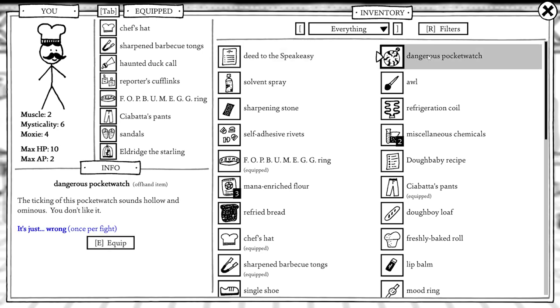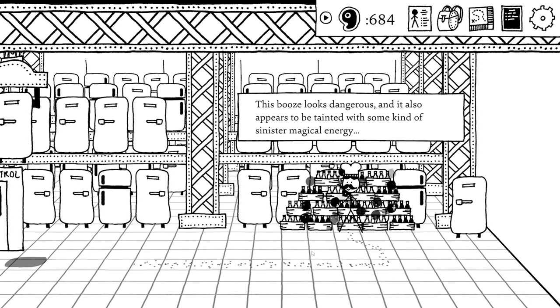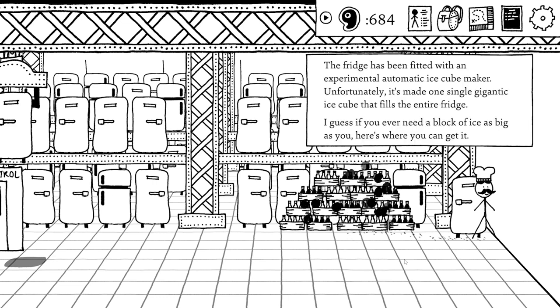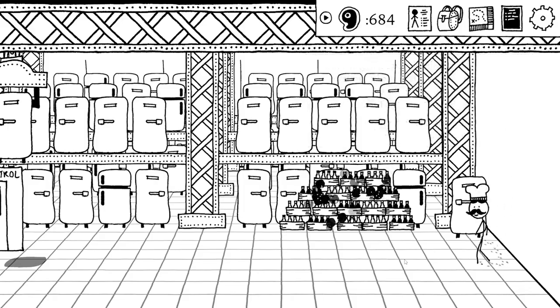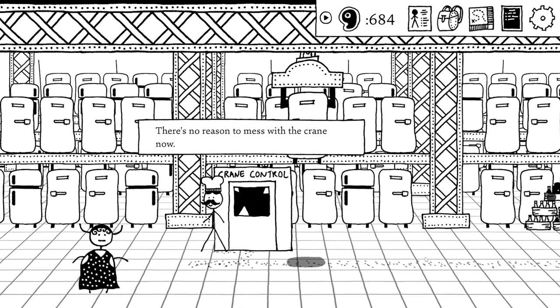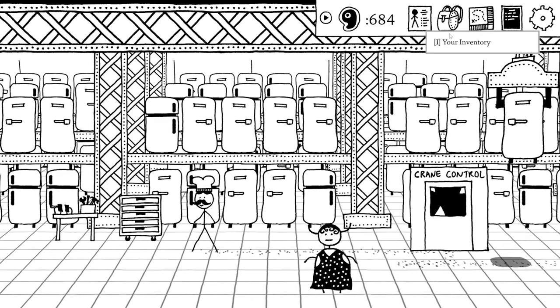We wonder if the pocket watch is the cursed item — it probably is. We don't want to screw ourselves by using it carelessly. We notice some tainted booze with sinister magical energy. There's also an experimental fridge plugged in with a note saying 'Not for lunches' — it's been fitted with an automatic ice cube maker that made one single gigantic ice cube filling the entire fridge. Nothing to do with that for now, so let's head back.